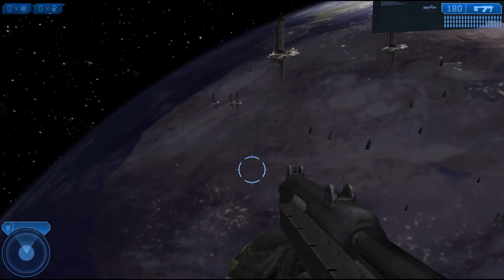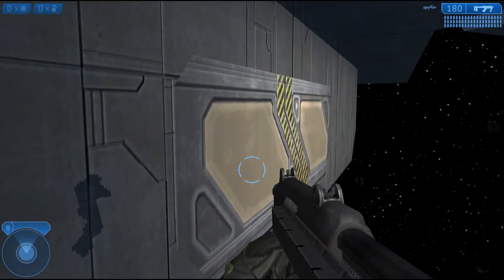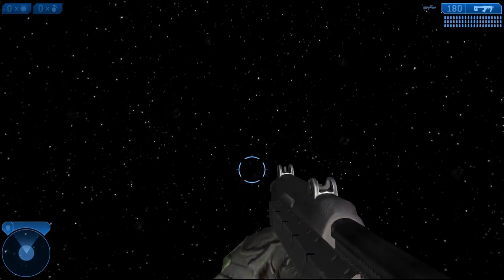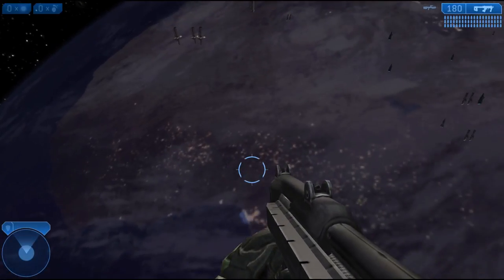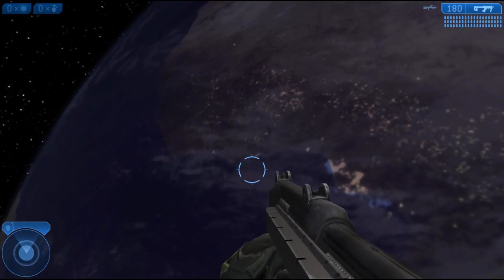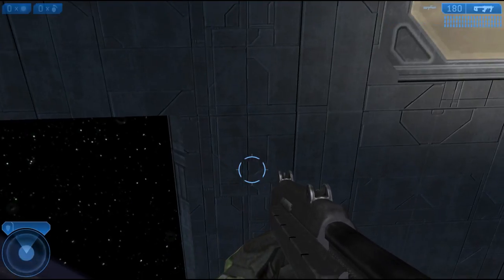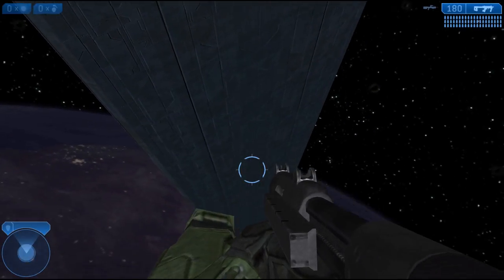These are the bay doors you see at the end of the mission, and the hangar bay should be right beyond them. But when we walk through the wall, surprisingly there's nothing there — it just goes right through. I thought at least the room would be there, but I'm guessing it simply hasn't loaded since it's only part of a cutscene and not the mission itself.